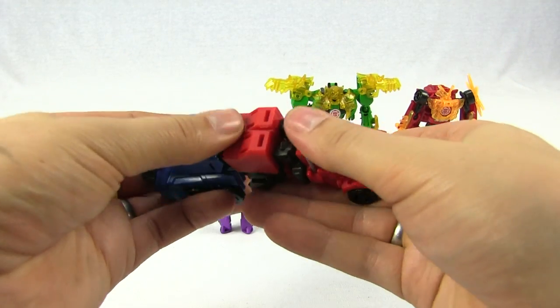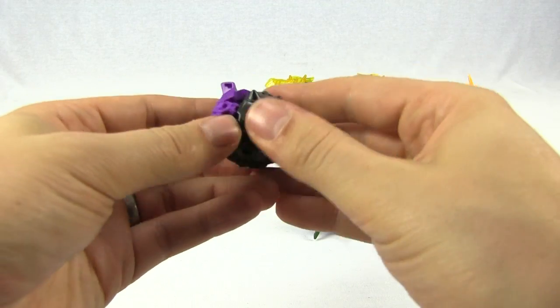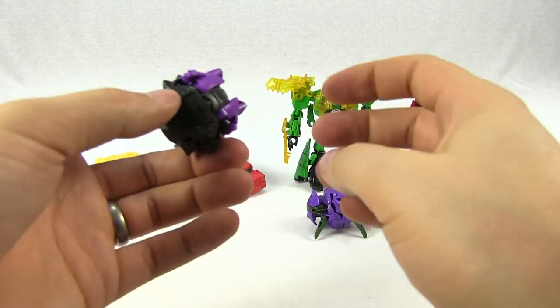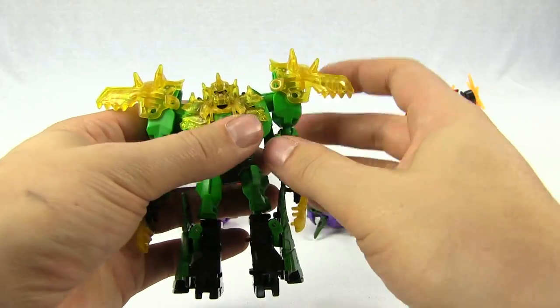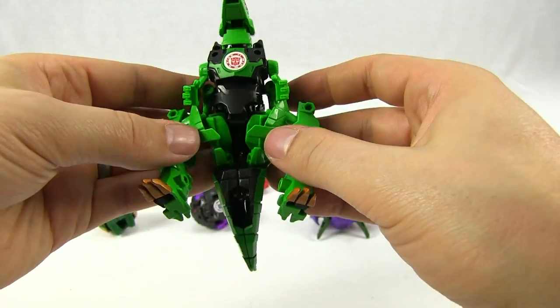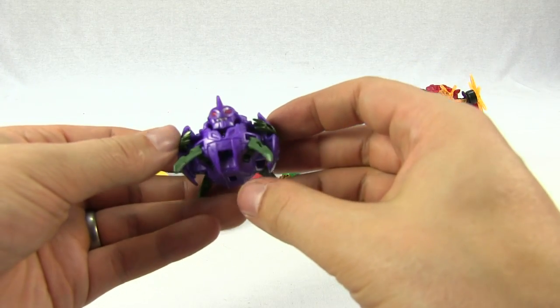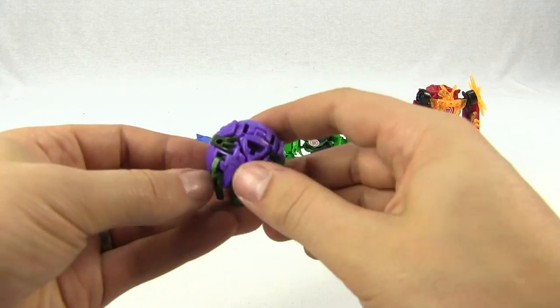There's Optimus Prime. Let's do Bludgeon next — I think this should be easy. One quick flick and he's transformed. Grimlock next. And that's Grimlock in robot mode. Now let's transform Decepticon Back. Easy peasy transformation.